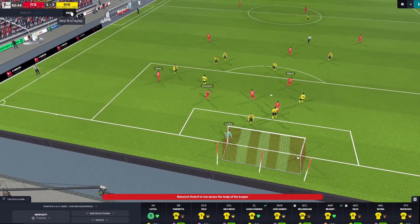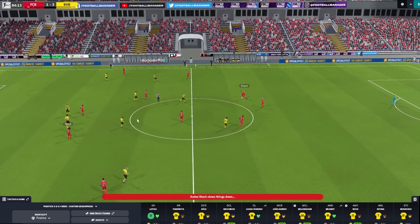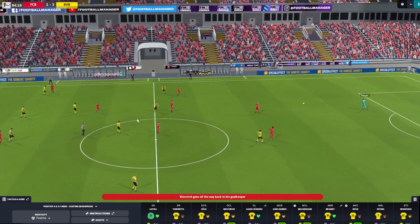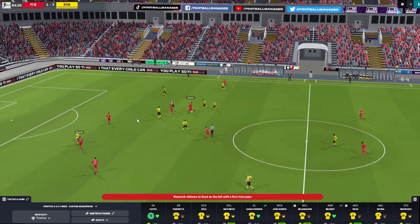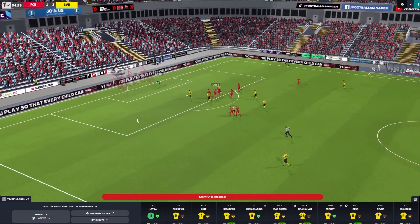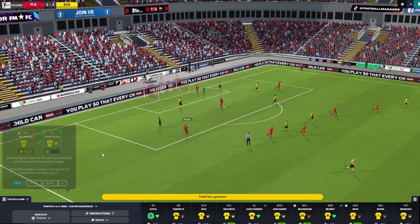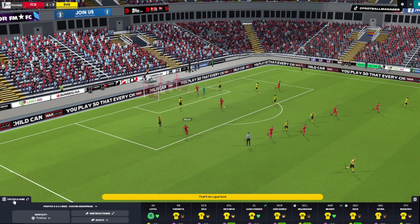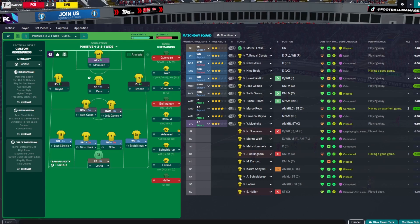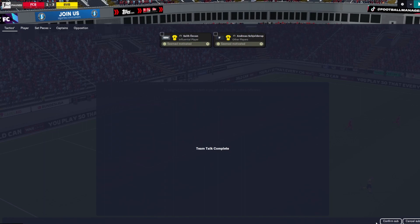Lortka should have done better there, but that's all right. Just two minutes later I'm afraid they're going to equalize. I'm making more subs: Oscani for Bellingham who's really tired, and Shultz up for Giovanni Reina. They're moving the ball around really nicely — Lortka, Sané... so close! We got away with it.